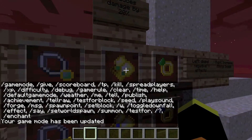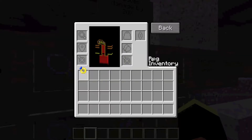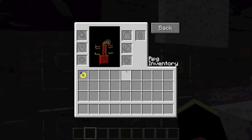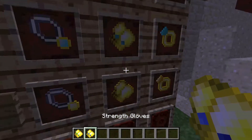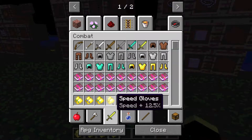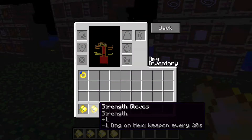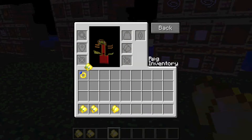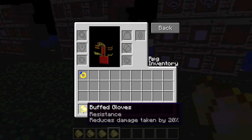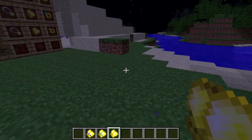The gloves — the speed gloves are just like the golden ring, and the strength gloves are similar. But this one — the emerald one — reduces damage.